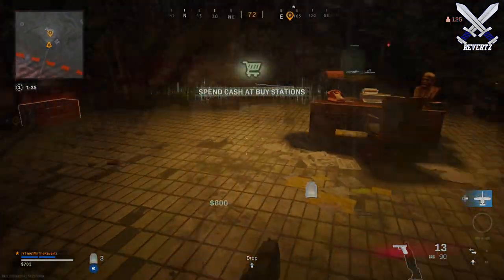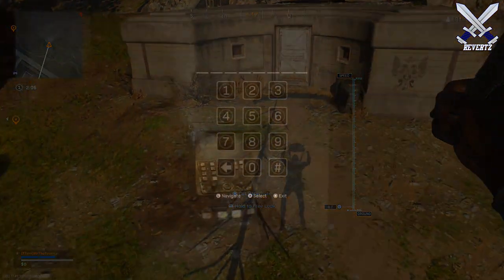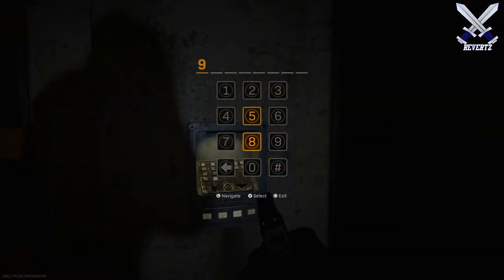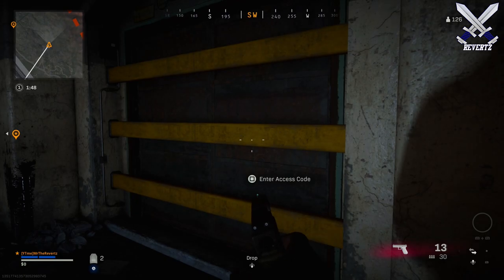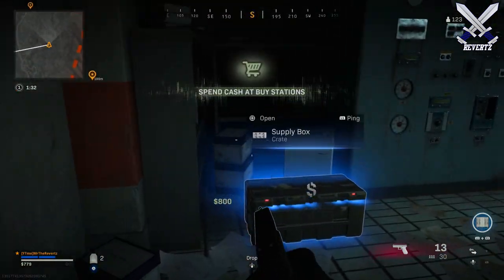Moving on to Bunker number 7, this is on the bottom west side of the map in the B7 region, and the code is 97264138. The loot inside is very, very good, and you may even find all epic crates inside — definitely a very nice area to loot early on in a game.